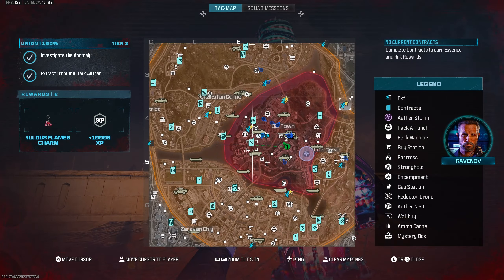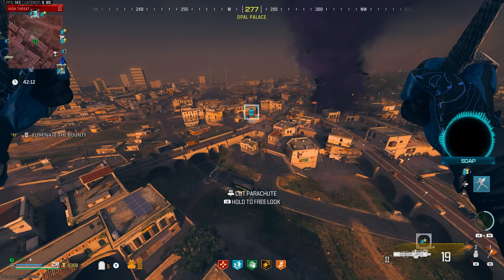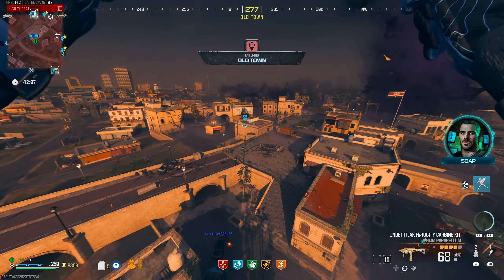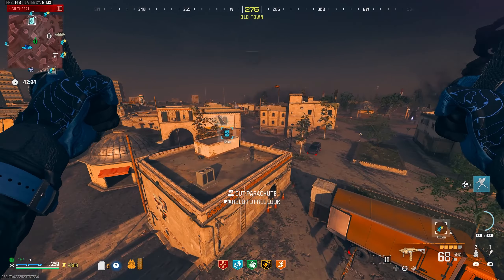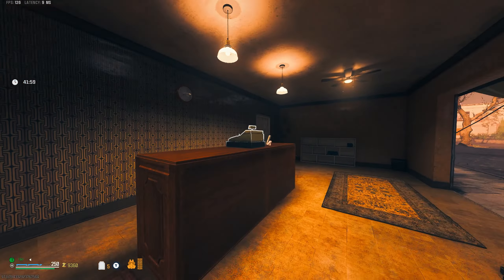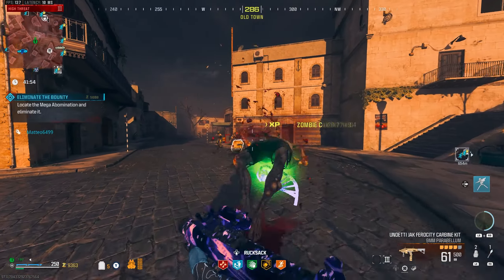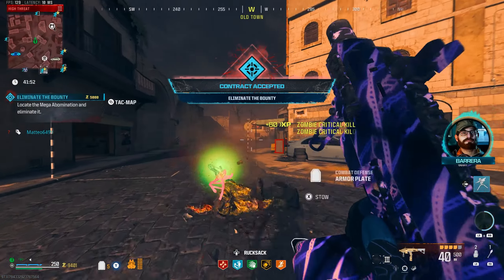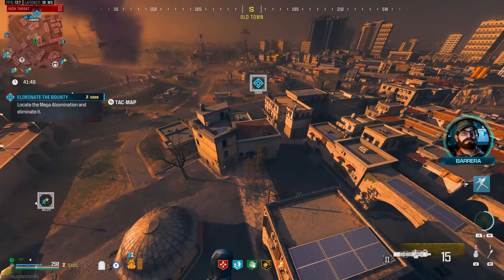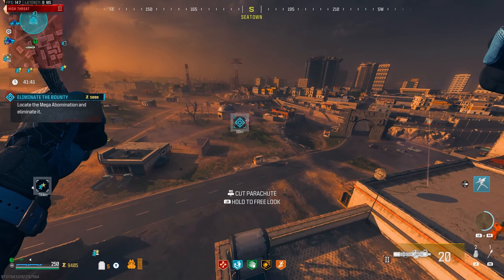There's a bounty contract pretty close to us. I see a player right next to it but we're good — let's go grab it. Hopefully we get a mega abomination to start things off. And it's a mega abomination — perfect. Let's quickly use our scorcher and make our way over there. We should be able to trigger a laser attack if we parachute really close to him.